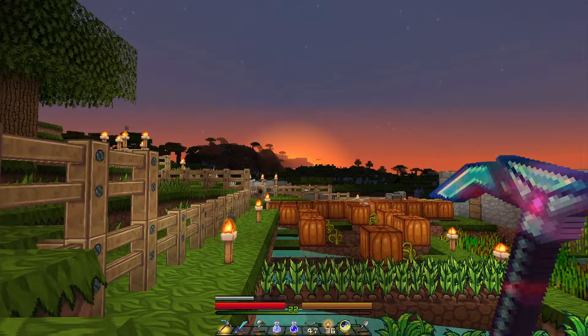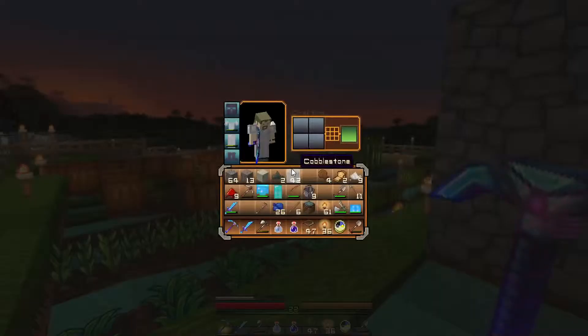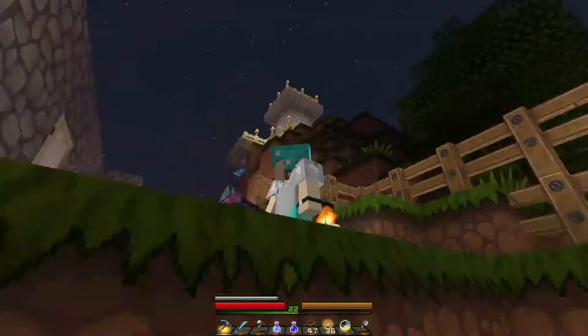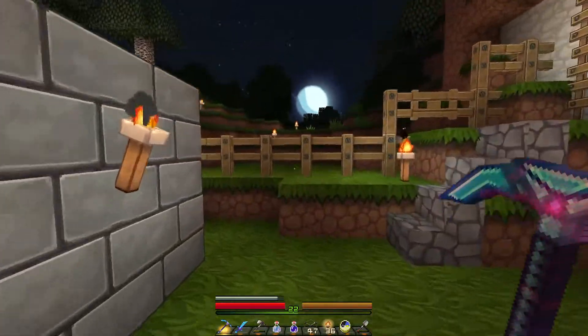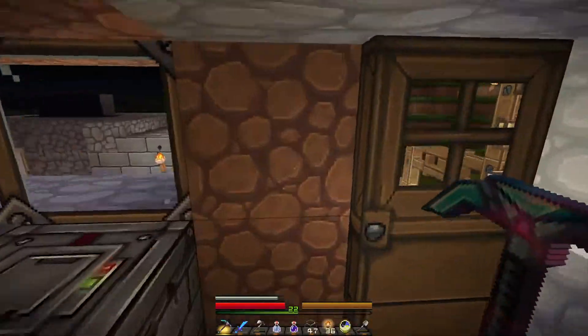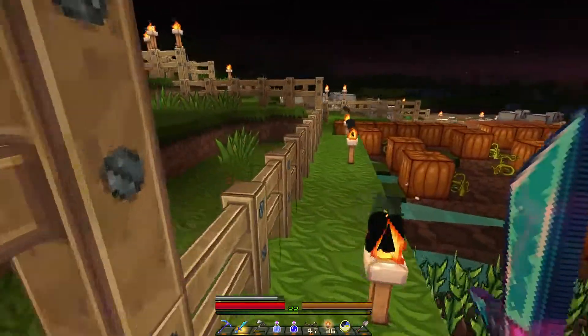I'm starting to get night — look at that sunset, yeah that's pretty. We have diamond pants, diamond boots, diamond helmet. Let's see what it looks like — hello guys, it's me! I'm fully kitted out. We got a swiftness potion and a night vision potion, so we're gonna just go out and have some fun, run around, try to find some spiders and kill them. Since we're kitted out, might as well just do that.